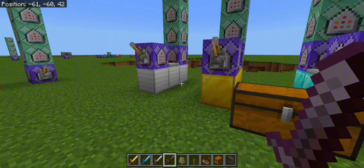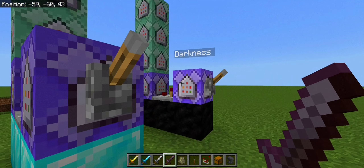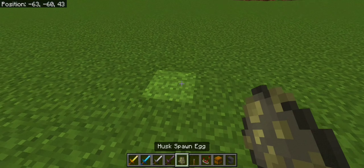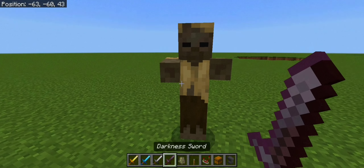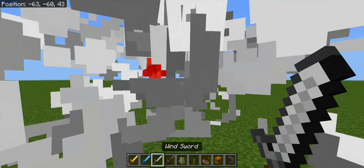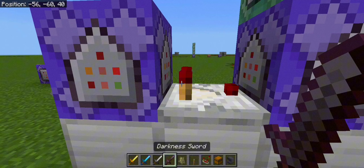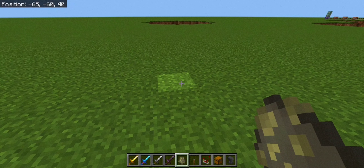So we actually have first the wind command, the flame, the sonic, and the darkness command. Moving on to our first — the wind command — which can only be activated if we use the wind sword. We're gonna spawn a head, and as you can see if I hold the darkness sword nothing happens, same with sonic and flames. But if we hold our wind sword, boom — there we go, we can draw out the power of the wind command.